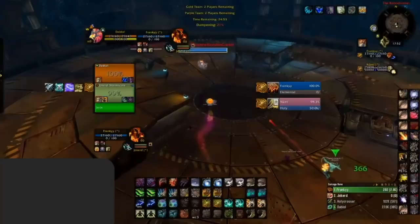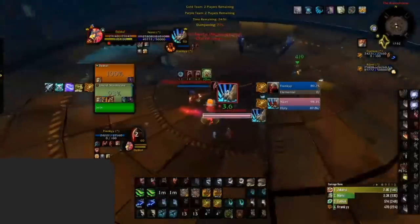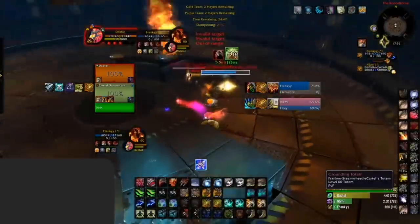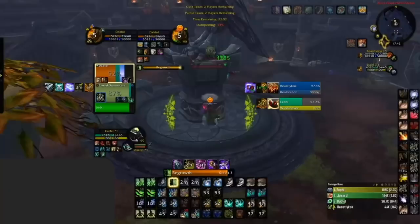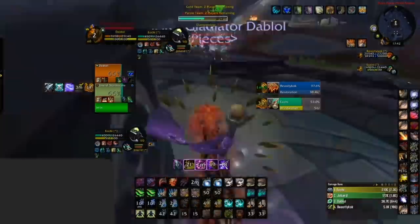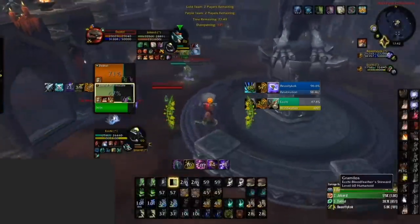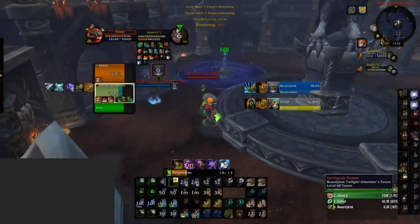Now that we have defensives covered, what do people do wrong with their damaging cooldowns? As mentioned earlier, it is often important to CC someone before using your damaging cooldowns. As you can see here, the enemy shaman grounds the trap, but the hunter uses all offensive cooldowns anyway — therefore the enemy team barely has to use any defensives to survive. Don't use your damaging cooldowns randomly without any goal. Save them for a well-coordinated setup and force defensives. As you can see in this clip, the game starts with a double stun into a trap on the enemy shaman followed up with Cyclone, and then the hunter uses Trueshot. If they did not CC here, the shaman would simply out-heal it all.